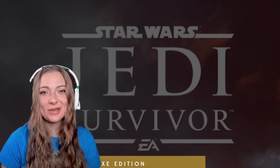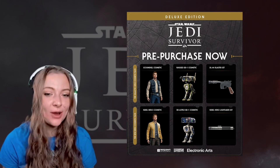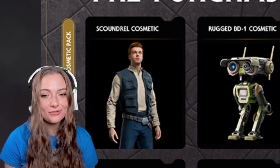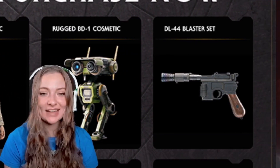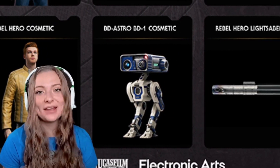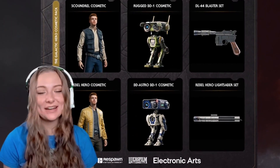The next pre-purchase bonus is if you pre-purchase the deluxe edition — which I'm going to be pre-purchasing for sure. It comes with what they call the Galactic Hero Cosmetic Pack. It looks like a Han Solo inspired and a Luke inspired look. You have the Han Solo inspired outfit, the rugged BD-1 which is just a green BD-1, and of course the DL-44 blaster you can swap out for Cal's gun. We also have the Luke-looking outfit, an adorable R2-D2 inspired BD-1 skin, and the Skywalker saber looking lightsaber.